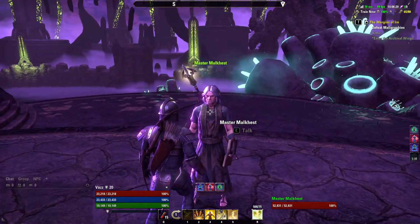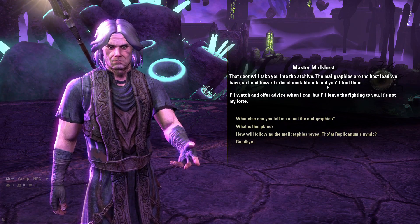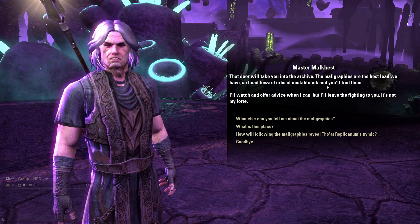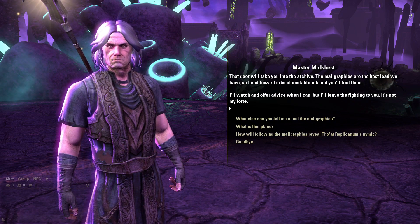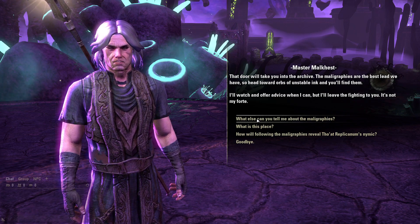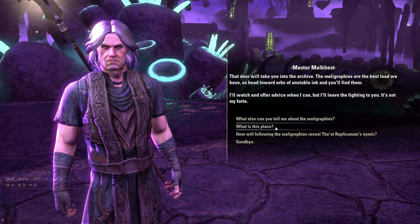Let's talk to this guy. That door will take you into the archive. The maligraphies are the best lead we have, so head toward orbs of unstable ink, and you'll find them. I'll watch and offer advice when I can, but I'll leave the fighting to you. It's not my forte.